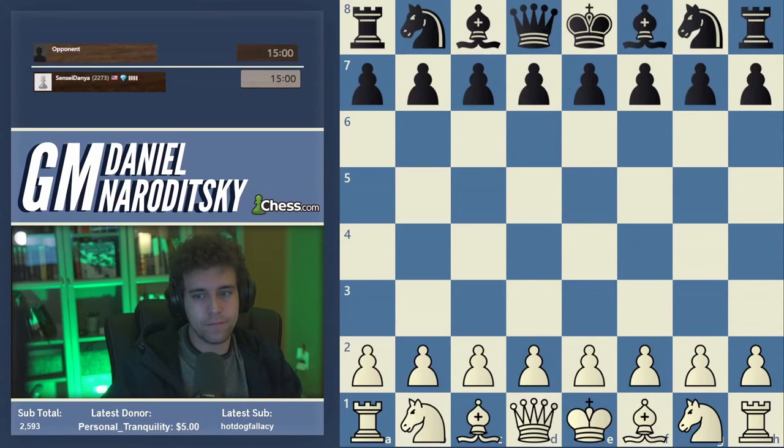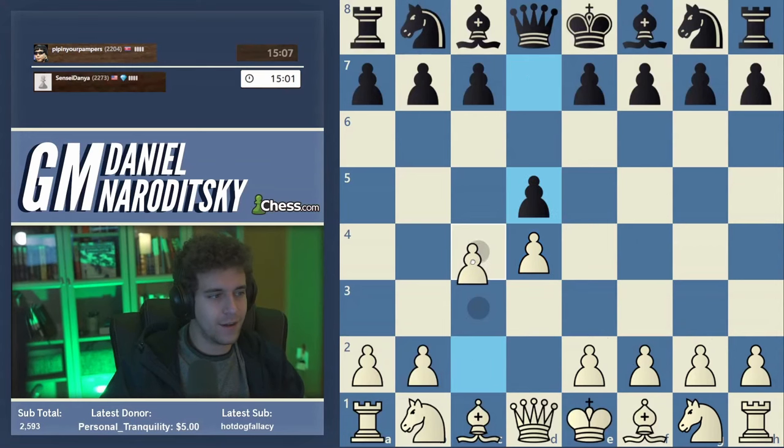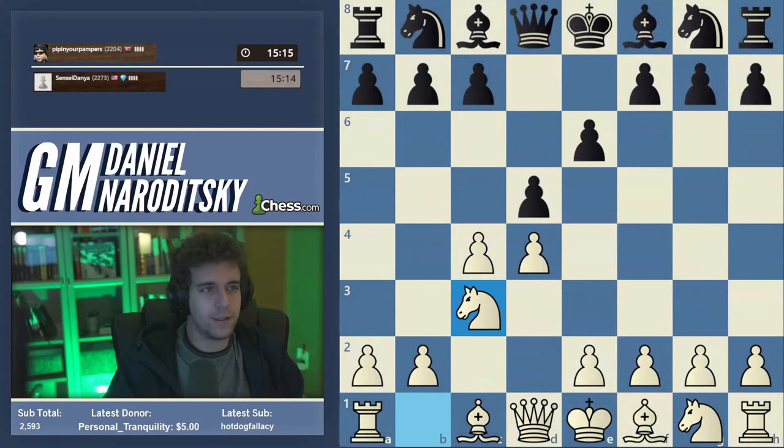Here we go. All right, 22 points in your pampers, great. I feel very positional, I feel like playing positionally. Let's go d4. Okay, not sure whether no-move zones — I just enabled them, there we go. Queen's Gambit Declined — that's more than fine with us. Let's play knight c3.